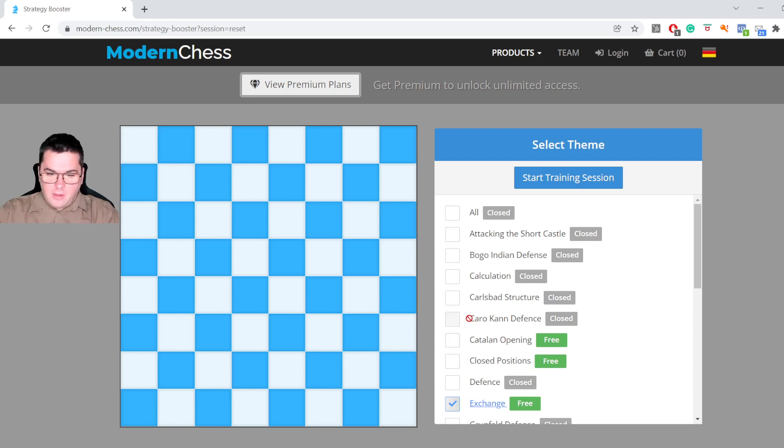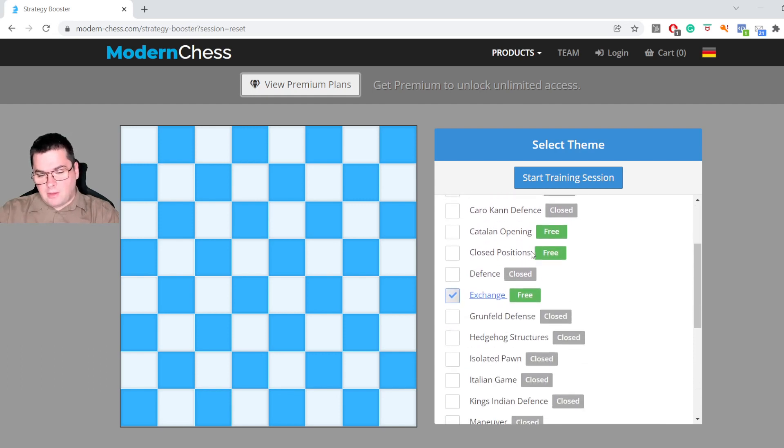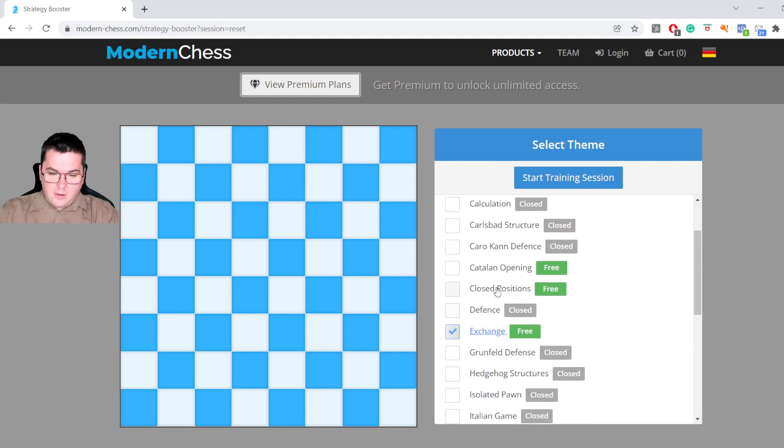You can see how our Strategy Booster looks on the screen — you have the board and many topics to choose from. There are 25 topics with many exercises in each one. Some of them are free for everyone, and to access others you will need to be a premium member. You can see some different premium plans here.